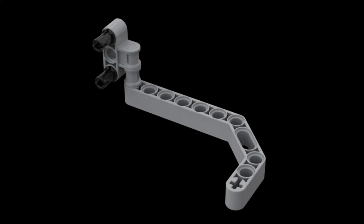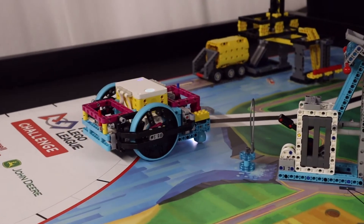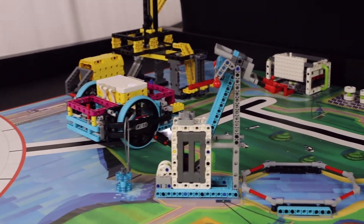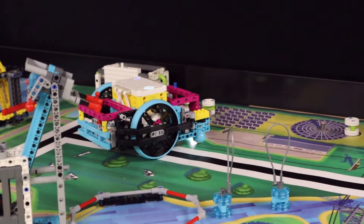To solve this mission with our Spike Prime, we use a simple angled beam attachment on the front left of our robot. For our Spike Prime solution, we launch our robot from the red launch area. The robot drives up to the solar farm to collect two energy units next to the energy storage mission model first.